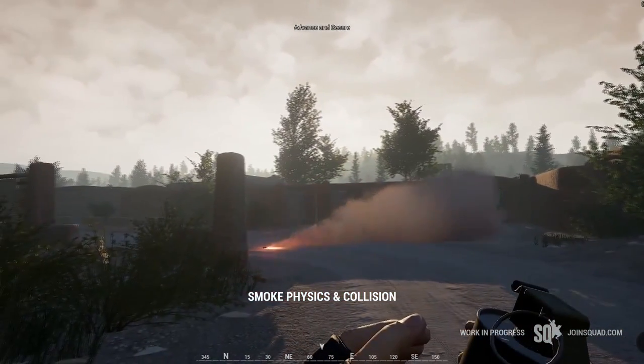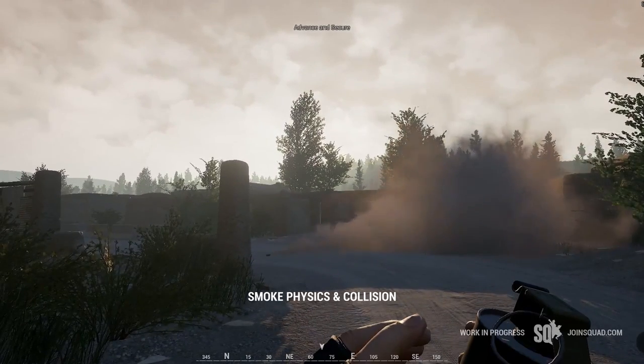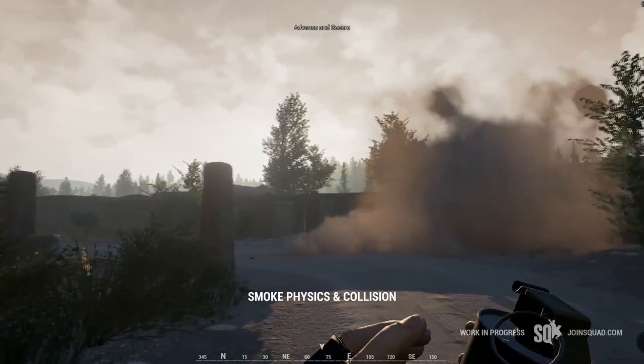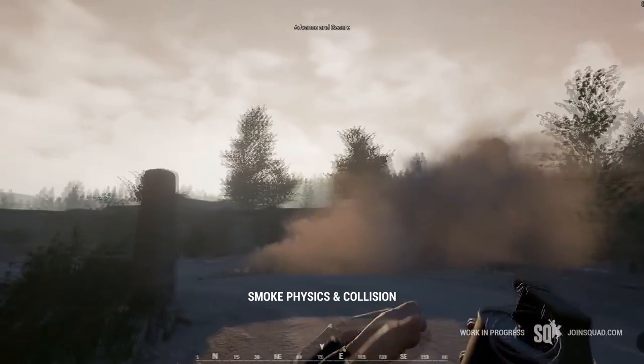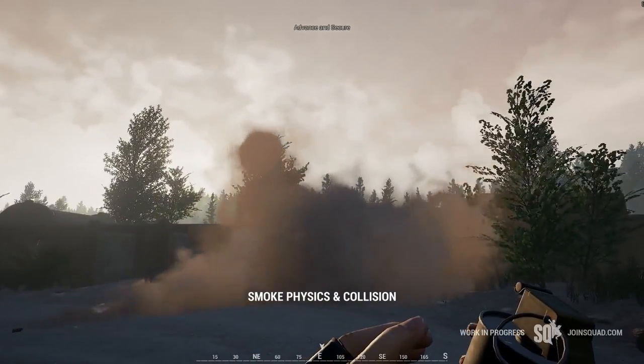This is the American M18. The M18 will project the smoke towards one direction, this being always to the right side of where the player is facing. So if you want to create barriers of concealment, pay attention to where your player is facing, and also try to predict whether smoke is going to collide or bounce against surfaces.